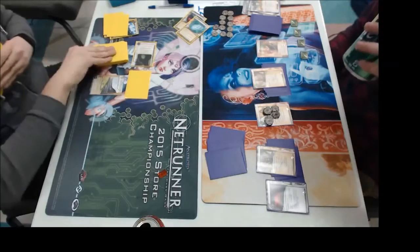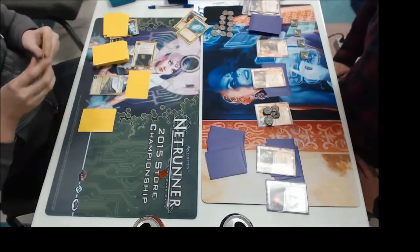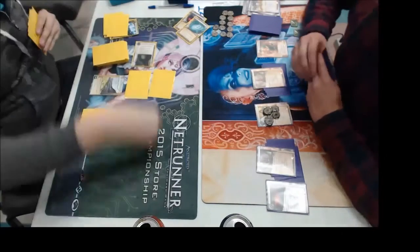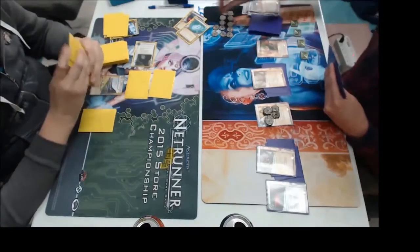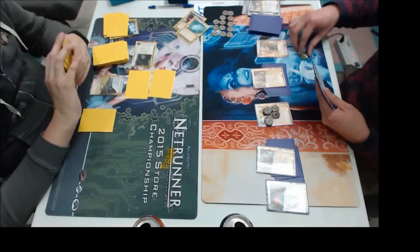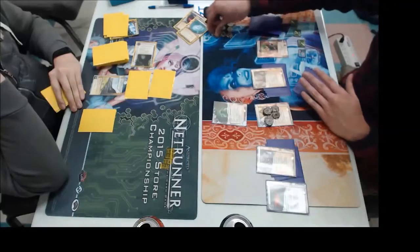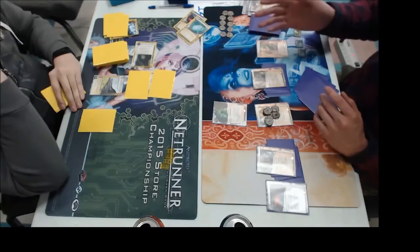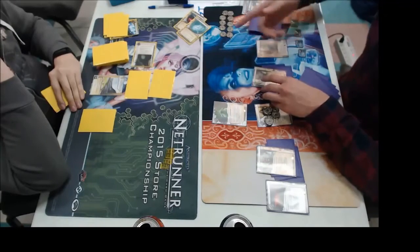He probably might have another one in hand. So just throwing down a negative remote — very common with Harpsichord to throw on two or three remotes because you slap down two agendas and normally they can only steal one. Do you play Quantum Predictive Model in this build? Oh yes, absolutely. Once you have tags sitting on that runner, whenever they access a Quantum Predictive Model, they give you a free point, which I'm always up for.